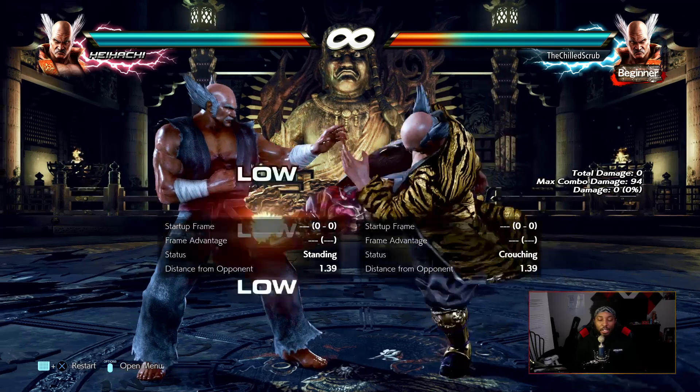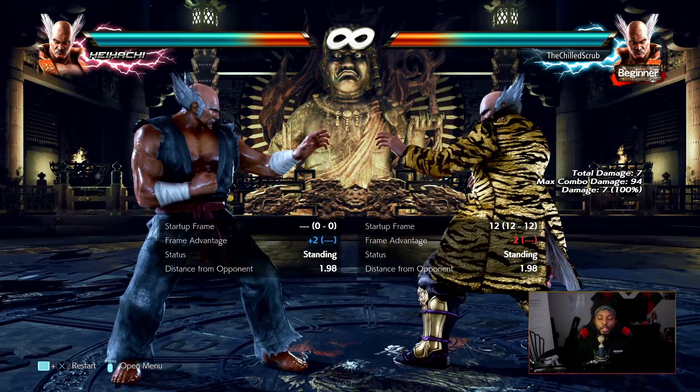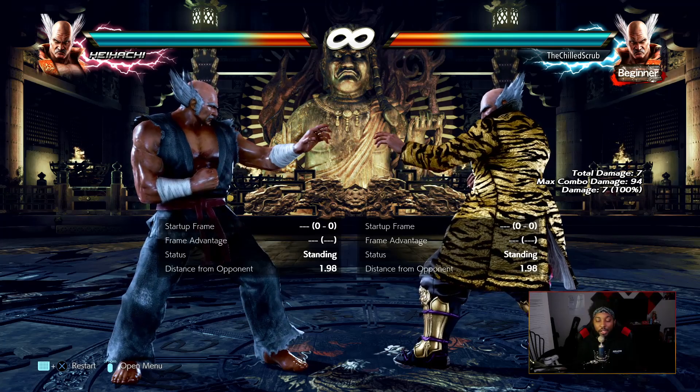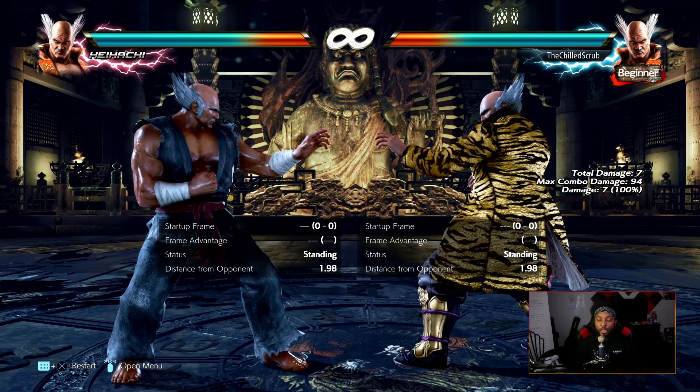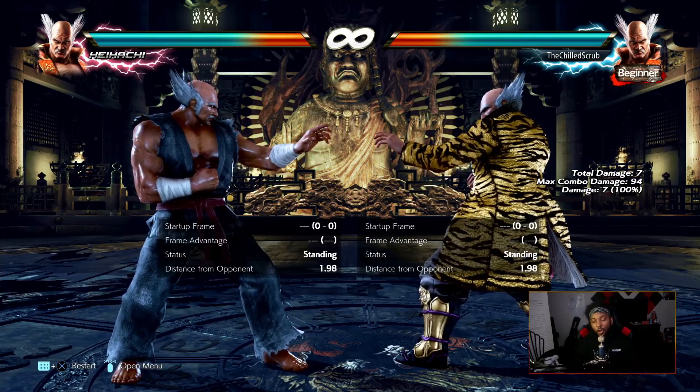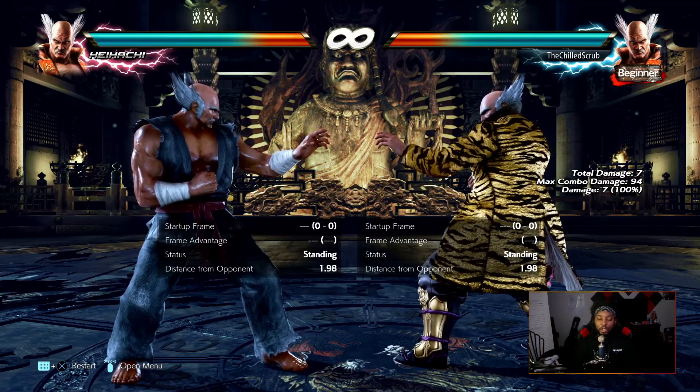Down-four is something you definitely want to use, especially in the Heihachi mirror or against Kazuya and Jin players. Those are the key moves I really use — assuming moves aside, now let's talk about some strings.